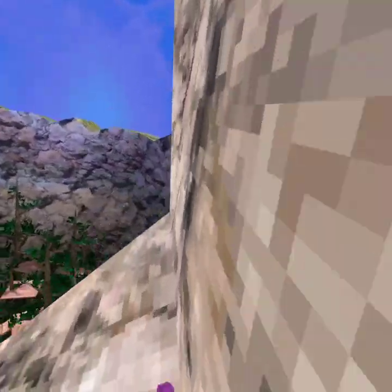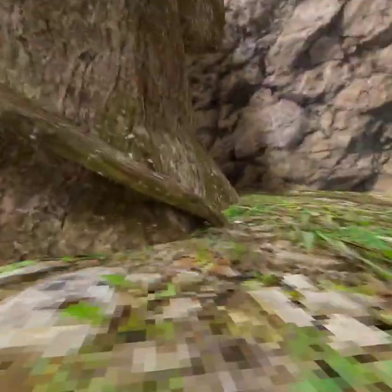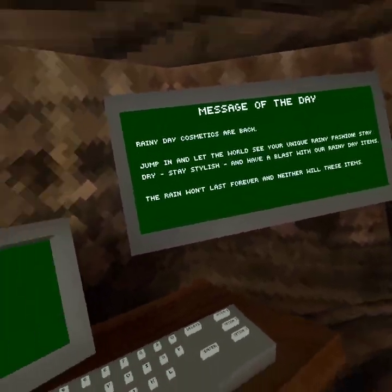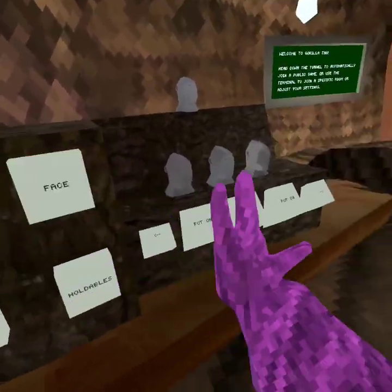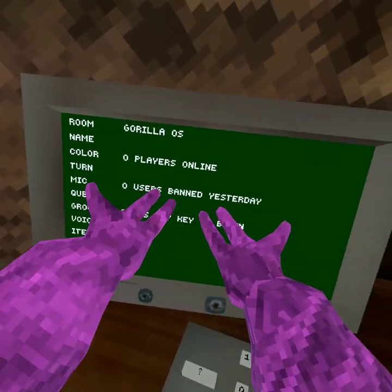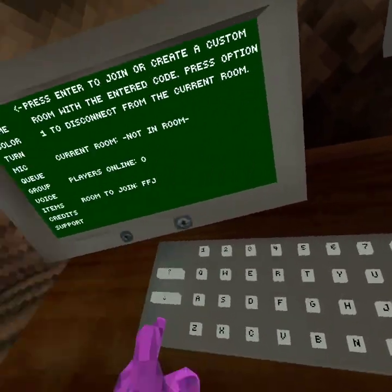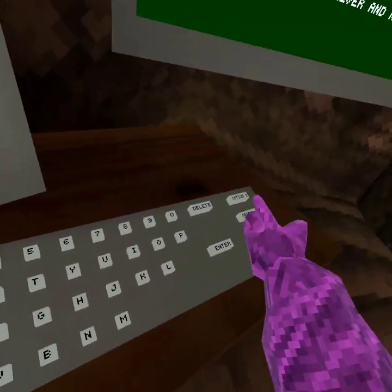So basically, I know for a fact that I have cosmetics — I have a lot of holdables, I have badges, I have face items — and I can't join any matches. It says zero users, zero players online. Watch, I cannot press enter. I can only press enter when there's nothing in the field.